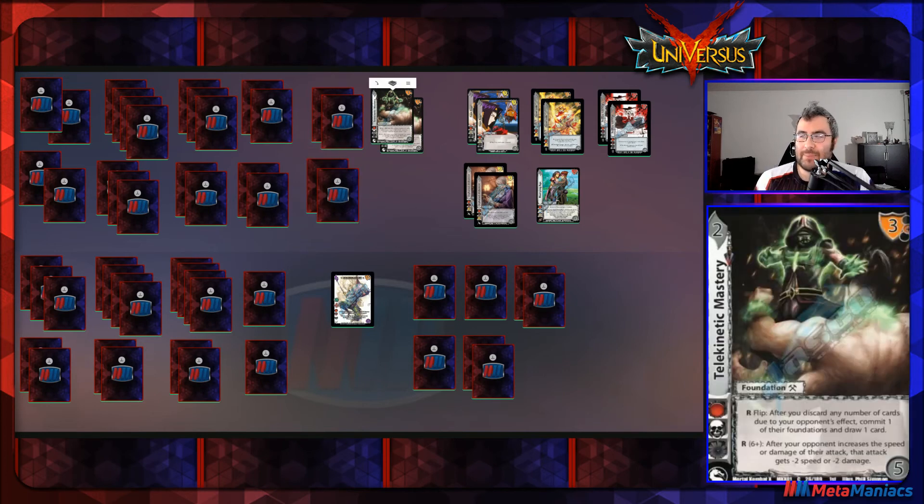Two copies of Telekinetic Mastery — two-diff, three-mid block, five-check, great defensive card. Its flip: after you discard cards due to your opponent's effect, commit one of their foundations and draw a card. Its bread-and-butter reaction on a six-plus: after your opponent increases the speed or damage of an attack, that attack gets minus-two speed or minus-two damage — your choice, regardless of what stat they were increasing. With both copies on the field, every time they try to increase an attack's stats, you can react twice and totally destroy it.